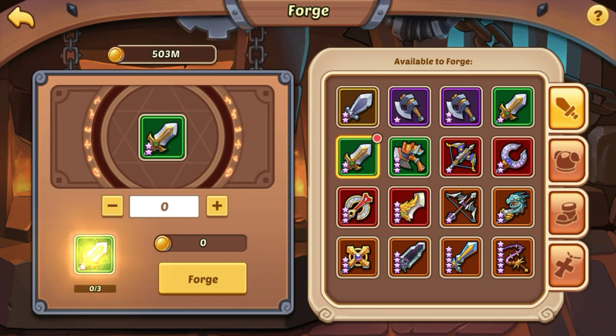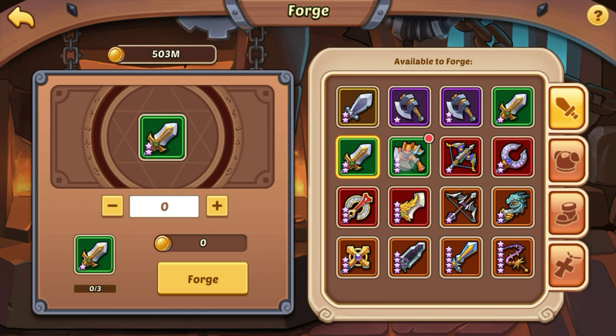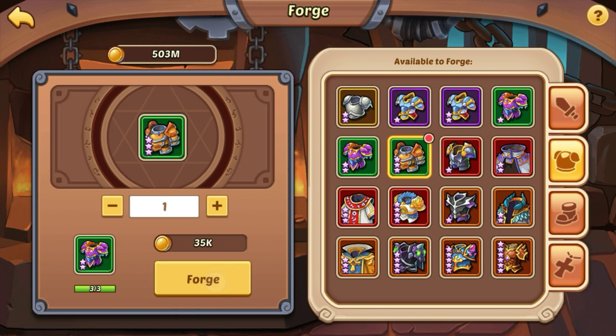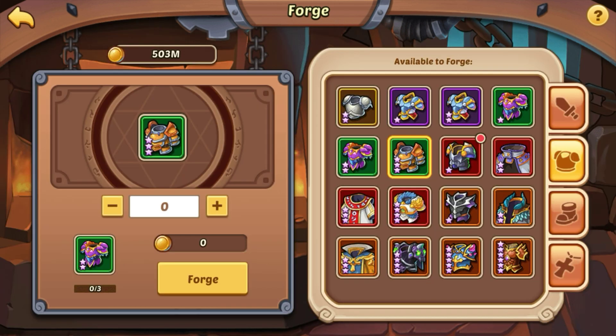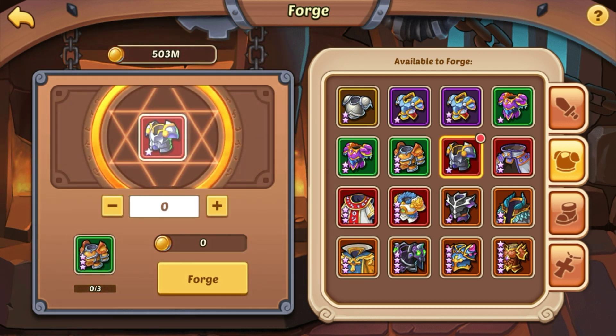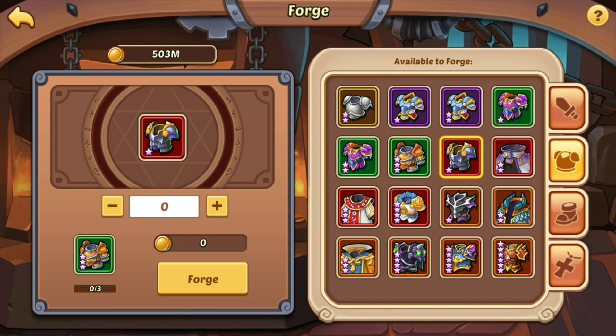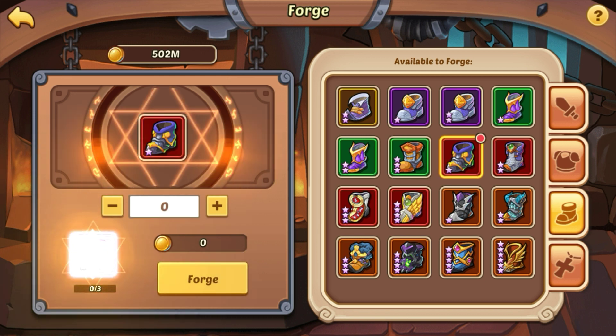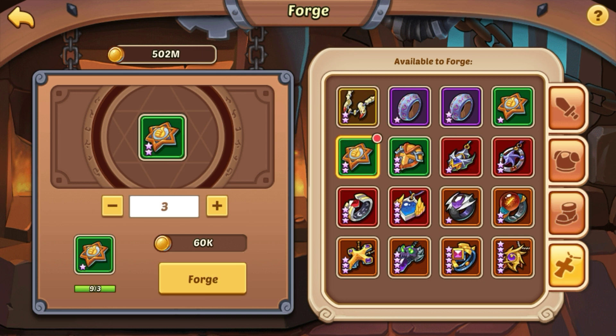Then we're going to forge. You should just forge everything you possibly can in here every day — don't save anything up. You should have at least three things you can forge every day. I actually did save up boots for a few days once and it took forever to finally forge all that stuff. It just gets so backed up, so don't save — just forge everything you can every day.